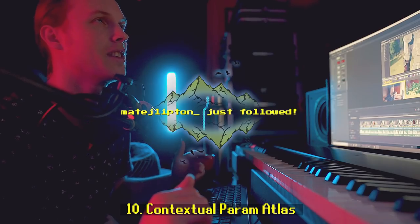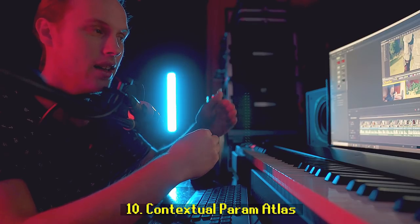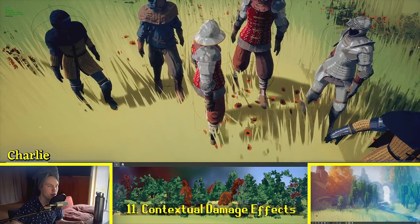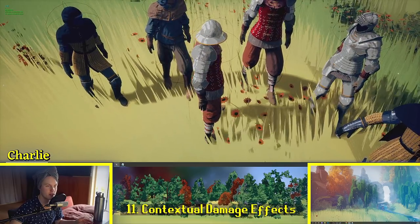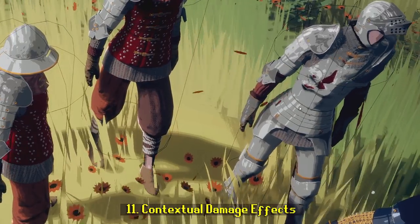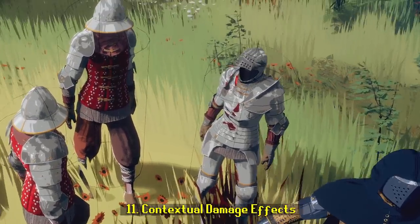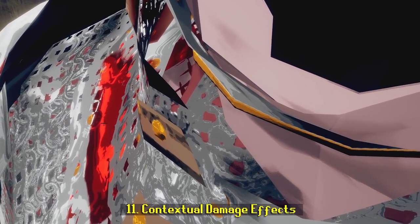This also saves instructions because we can get about 12 different parameter effects out of these four values. The damage system really benefits from separate material types: hitting the metal plate armor dints it, hitting the chainmail pokes a hole through it. It's a bit hard to see because of the blood, but trust me — it's there.